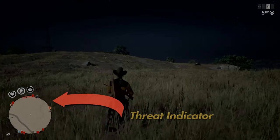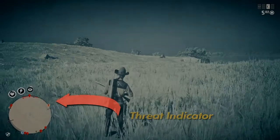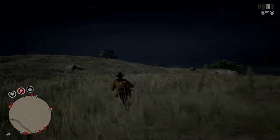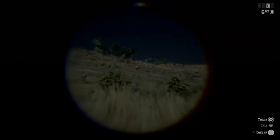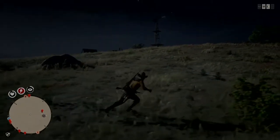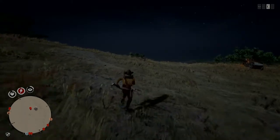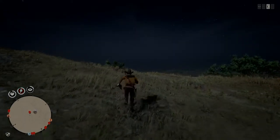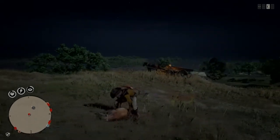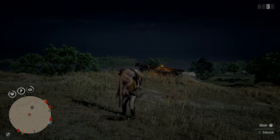There we go — there's a threat indicator right there! You can see the threat indicator and the cougar highlighted on the left side of the screen. That's the first time it worked — thank goodness, because it had me looking like a fool. Easy day: come over here, put the cougar down. I prefer to shoot it from the rock, but you can shoot it however you want. It worked this time.